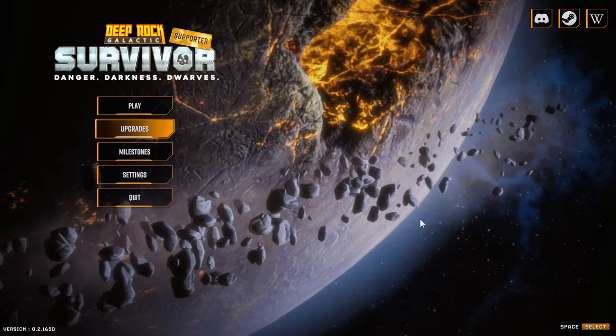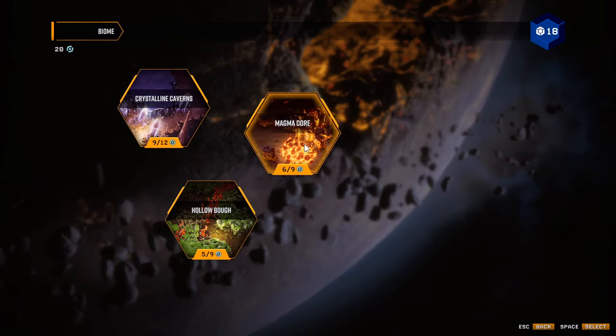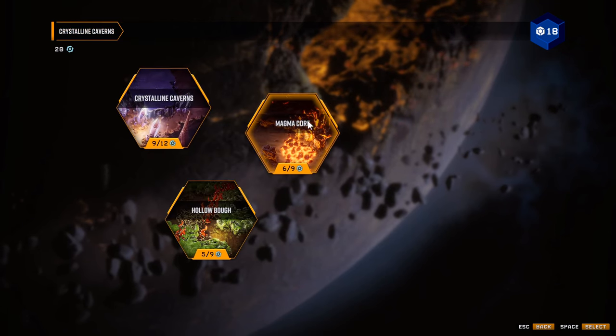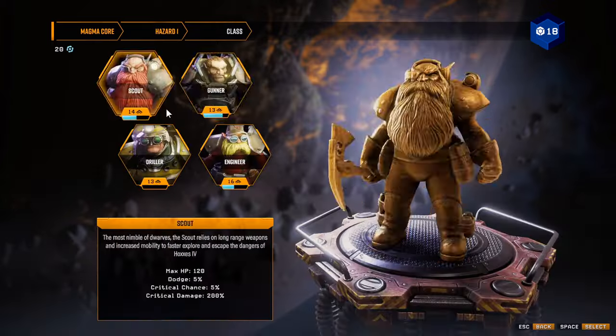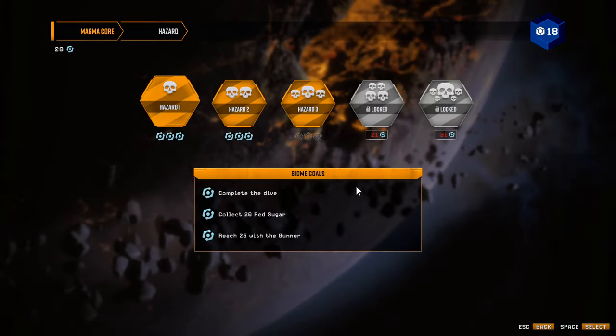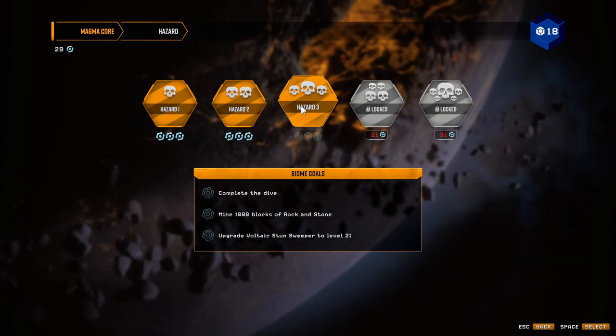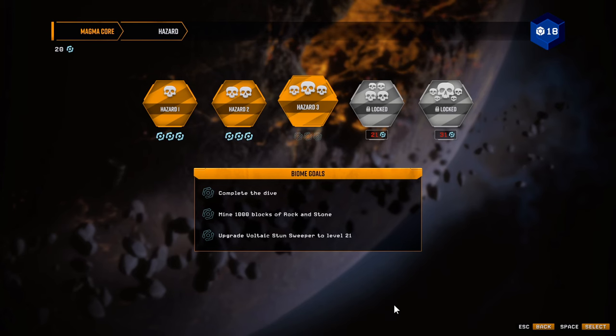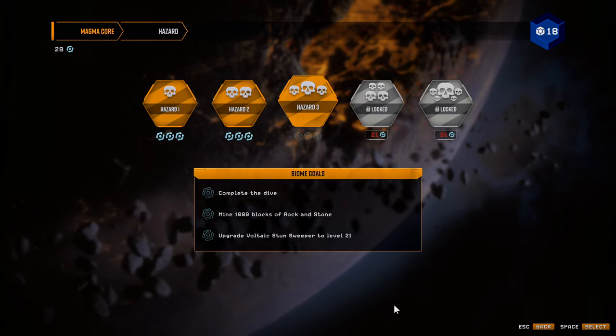Hopefully you guys enjoyed the episode. We didn't overclock the magma core voltaic stun sweeper like I wanted to. I think I'm gonna run a hazard one run just to get the overclock on the voltaic on the scout. If you guys enjoyed this make sure you hit that like button — subscribe if you're new, every little bit counts. I'll catch you guys in the next one, peace out.